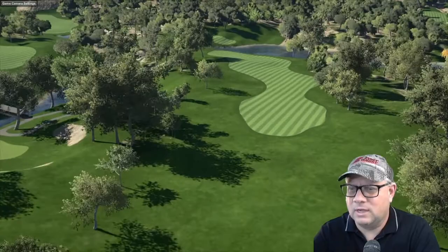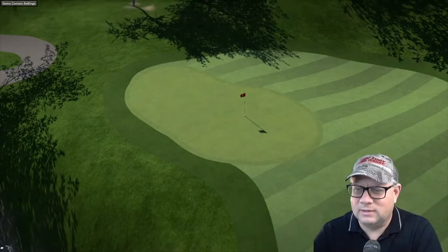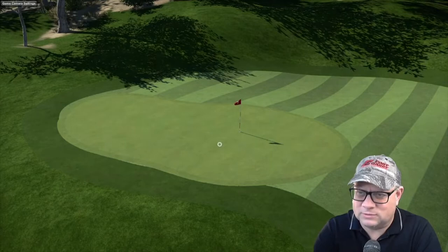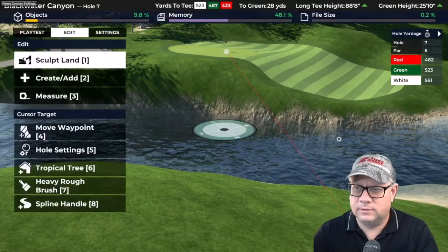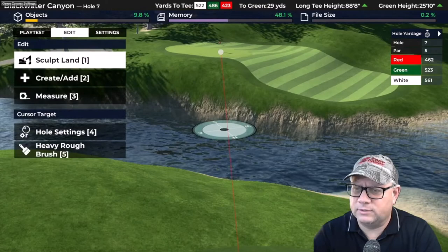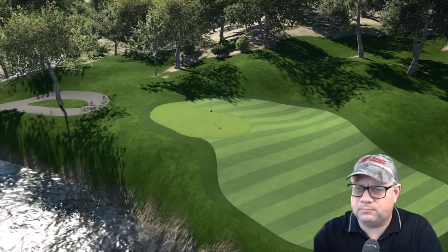Another hole — I think this is a par five that's reachable in two, but you have one heck of a green to navigate. I went with a very small green here deliberately. My idea is that if you're going to go for it in two, it's going to take a miraculous shot to be on the green surface. Odds are you're going to be in the surround somewhere chipping on with your third shot and hoping for a birdie or maybe an eagle if you can chip in. Even though it's a short par five — it's playing 560 yards — it is downhill, but you can get there in two shots, and that's where it becomes really interesting.